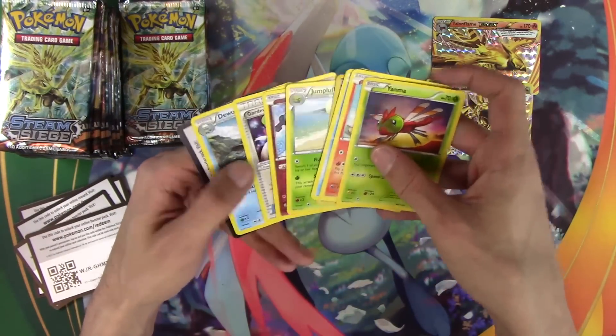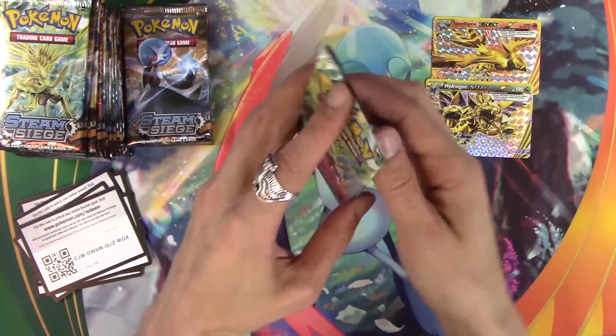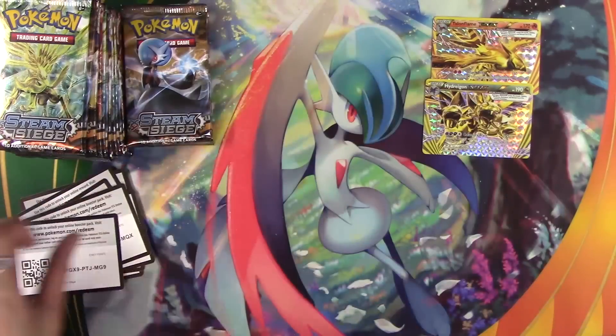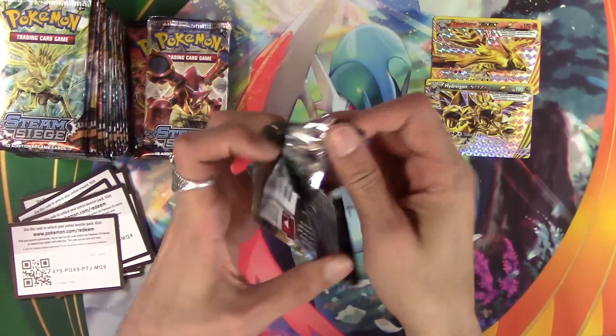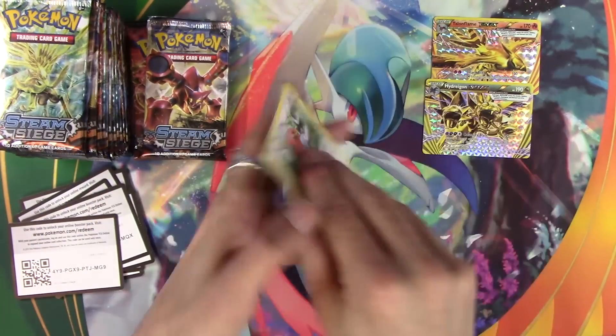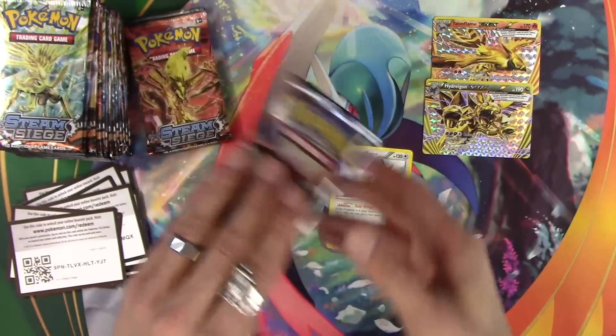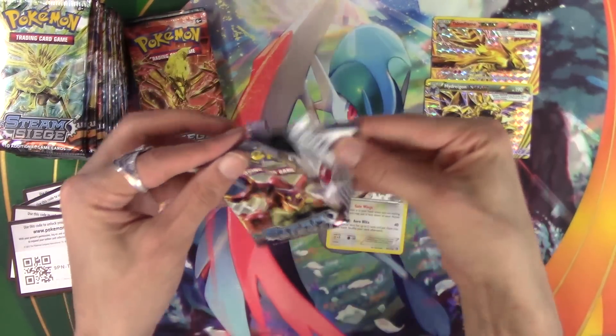Steam Siege has been treating me really well lately, though. So don't let me down, Steam Siege. Usually it comes in at the end — that's where it gets really good. It seems like the left-hand side of the box is the good side. Lately. Talon Flame, you go down there. Left-hand side of the box is the good side.